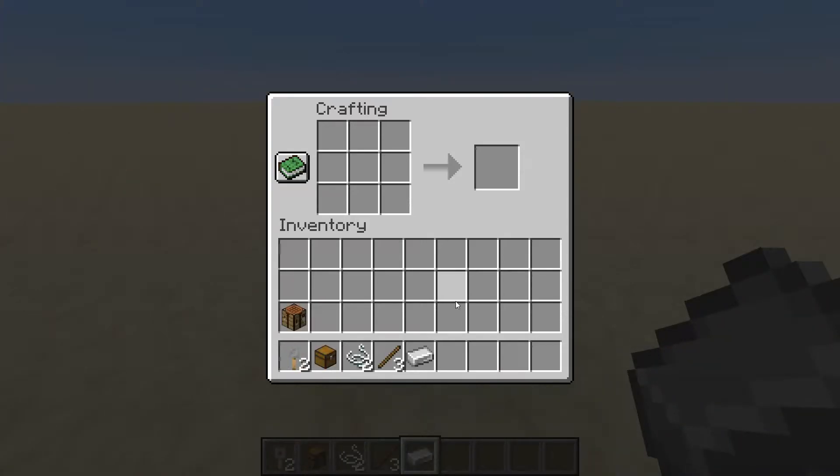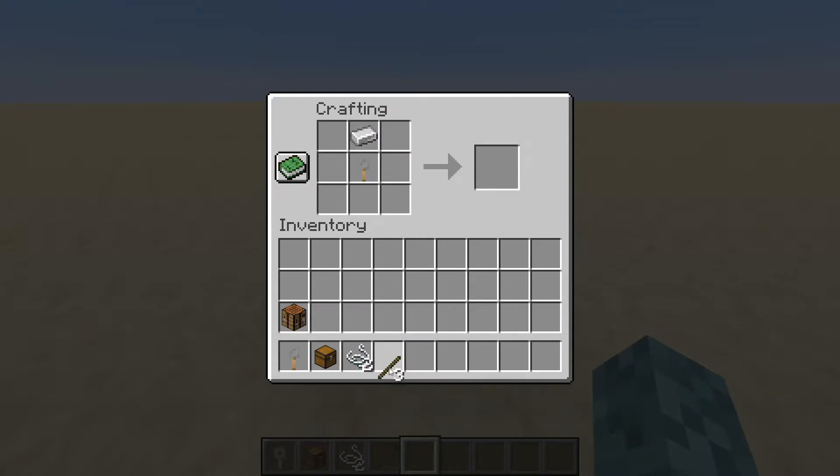Tripwire hooks are also one of the few redstone components that are actually crafting ingredients, and there are two different recipes for them. First up is the crossbow, which is crafted by placing a tripwire hook in the middle, an iron ingot above that, two sticks to the left and right of that iron ingot, one stick below the tripwire hook, and then string on the left and right sides of the hook. There's also a recipe for the trap chest, which is just a tripwire hook and a chest in the crafting menu.